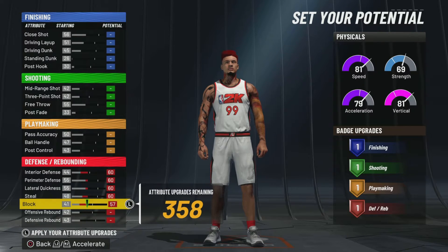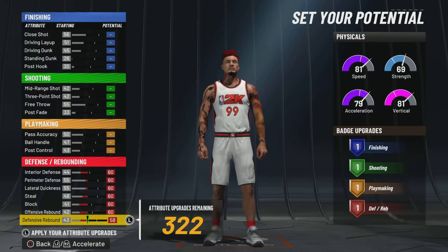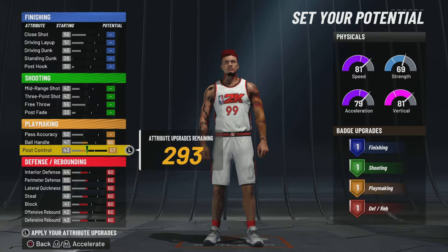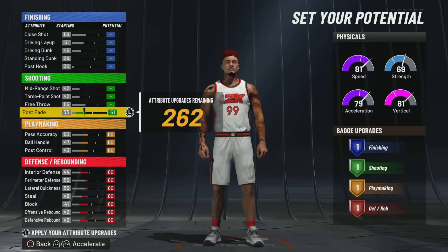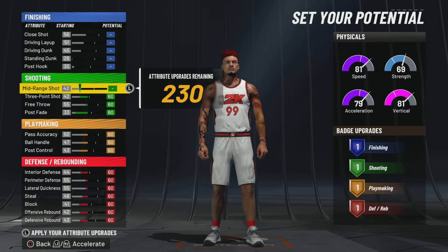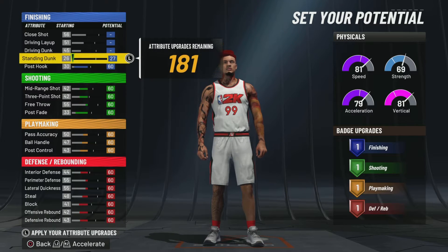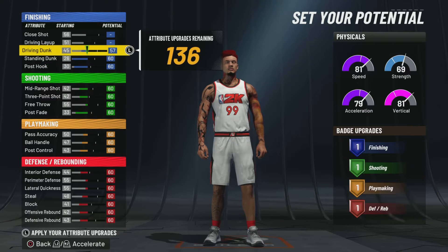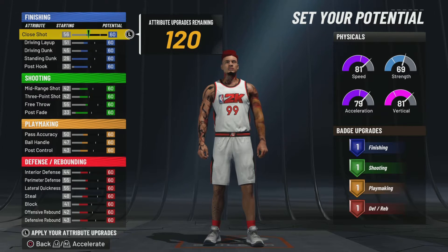Hear me out, hear me out — I'm trying to mess it up. We're going to make everything a 60, and anything that has points left over will go from there. We already managed to get no badges in the defensive category, which is amazing. We didn't get a playmaking badge either — oh my goodness, this might actually work. If you're watching this video and seeing what Red Nation is doing to make the worst possible build on NBA 2K, go ahead and hit the like button. If this is your first time here, subscribe and hit that notification bell to stay up to date.